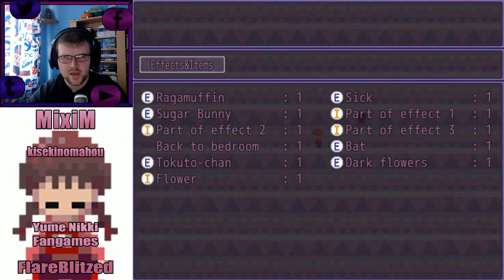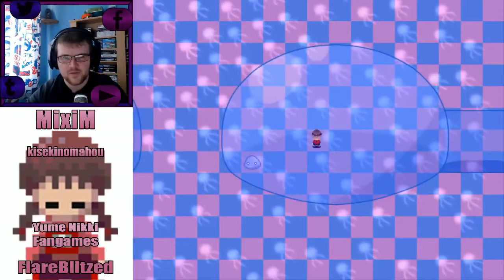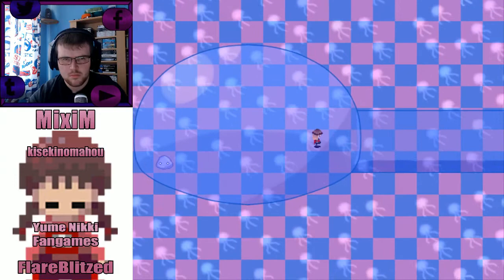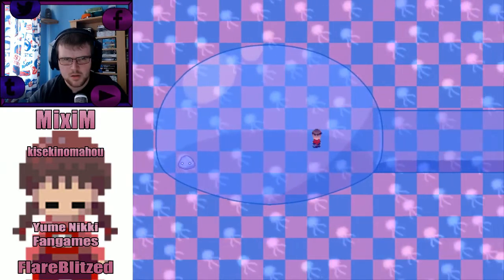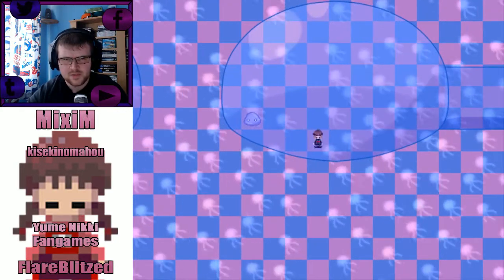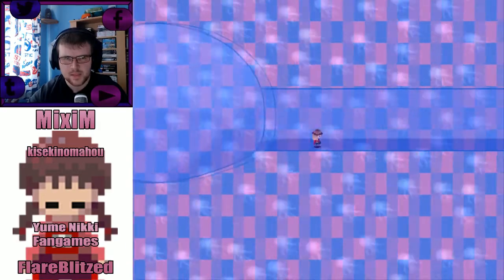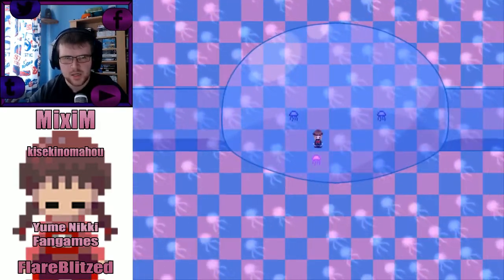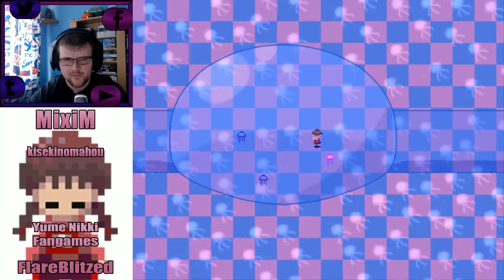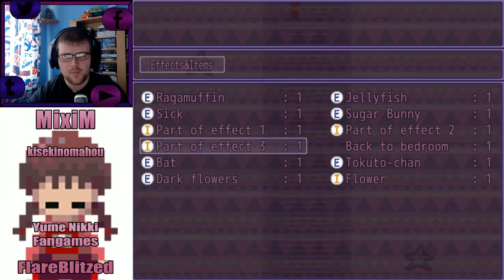Do none of these do anything? I've got something else now. Never had to get something else but it didn't give me a note for that. That's probably how you escape. This neither seems laid out very well — you can't go anywhere. It's a maze! It's a mazey haze. Jellyfish, you're not being very supportive in my time of need. Why is it only this one particular path? They seem to teleport me somewhere and have given me another — part of effect part three.